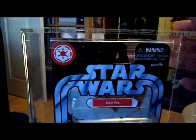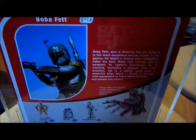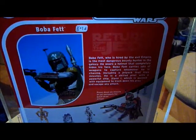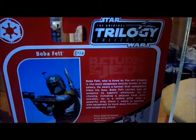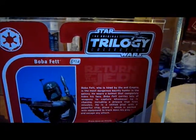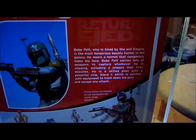It's the Original Trilogy Collection from 2004. On the back of the card, it says Boba Fett, who is hired by the evil empire, is the most dangerous bounty hunter in the galaxy. With a helmet that completely hides his face, he carries lots of weapons including a jetpack that fires missiles. Press down on the missile on the jetpack for quick draw action — so this figure has a quick draw action feature.